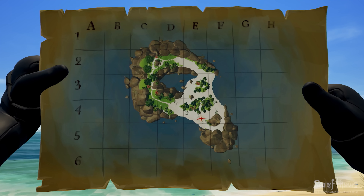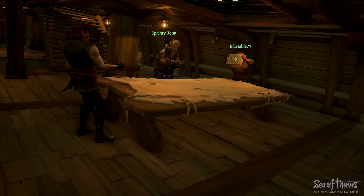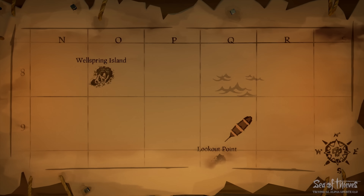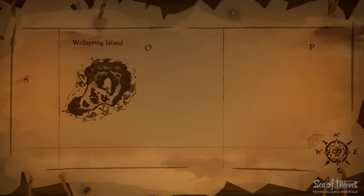You and your crew will be relying on this map first to pinpoint the island, then to dig up the treasure. Making this a little bit easier is the map table on your ship. This gives you a wider view of the many islands you can travel to and your ship's position on the sea. By comparing the islands on both maps like some kind of ingenious pirate detective, you can plot a course and get your treasure hunt underway.